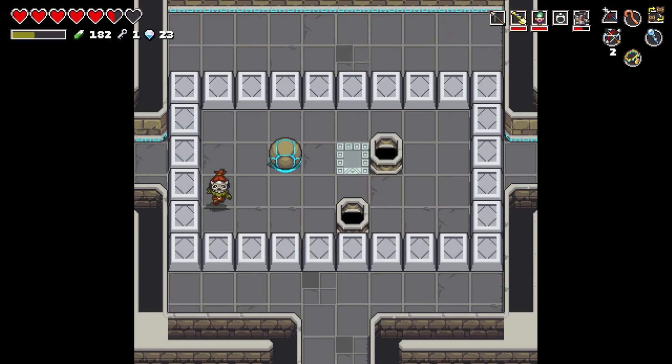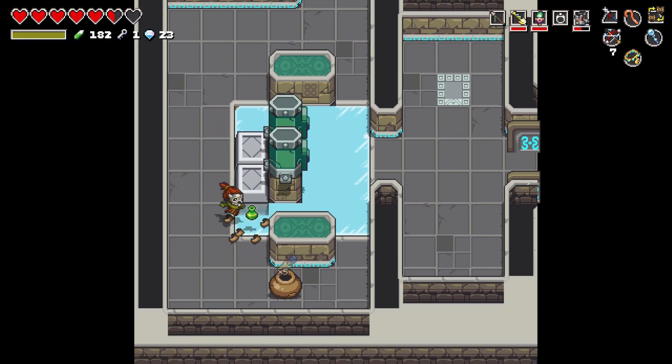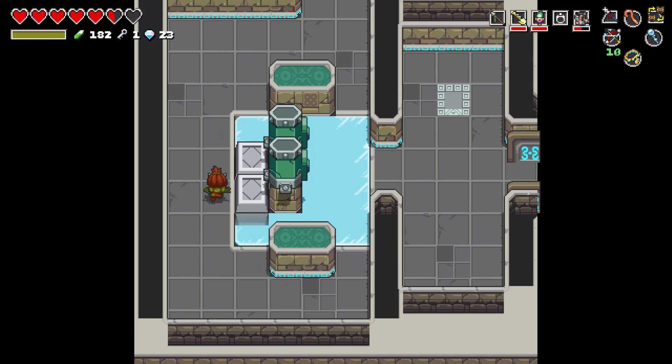Was there a... so there is a stairs in the top right room. Can we come at it... oh, arrows! Okay, let's go back down and do that thing now. We have ten arrows.